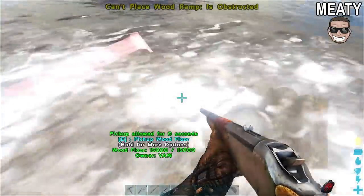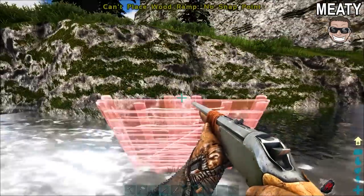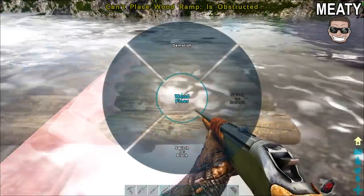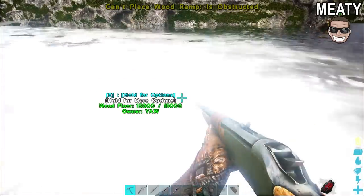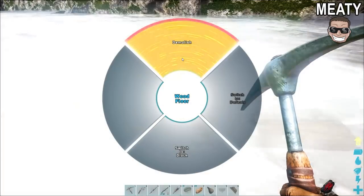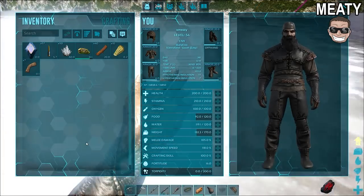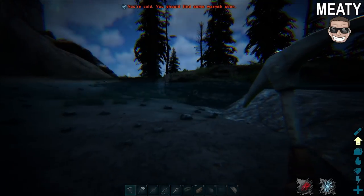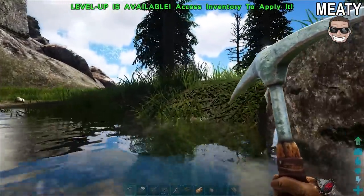The ramp isn't attaching right - it's going down, not up. It's attaching to the top and going down. You can't put the ramp to go up onto that ledge. Can you put a floor on top from here? We need to go back and get more materials to make a new foundation. If we can't get it up there we're in a lot of trouble. We could make a walkway across. I need fiber, thatch, and wood - I'm encumbered.